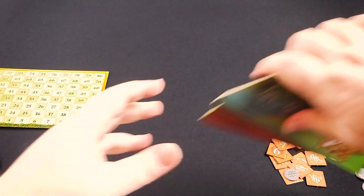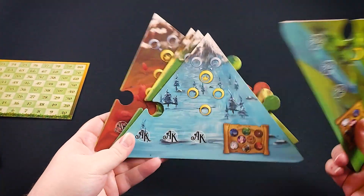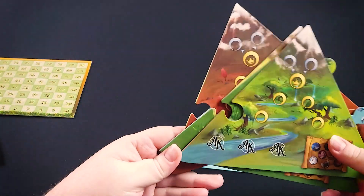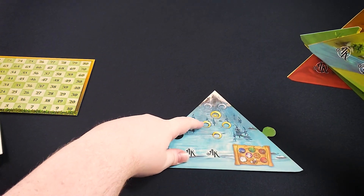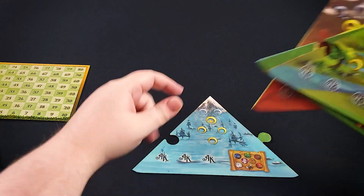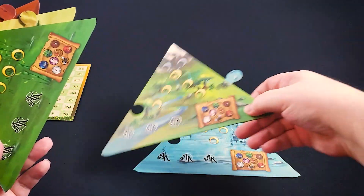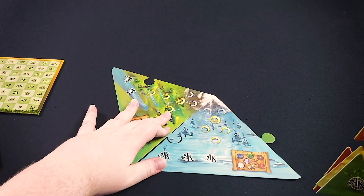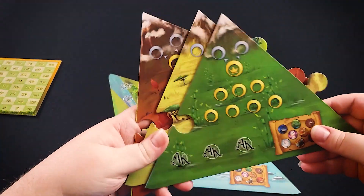So we have our game board here, which is put together a bit like a puzzle. You're going to start scoring with the area with the lowest number of locations and then go clockwise around the board.